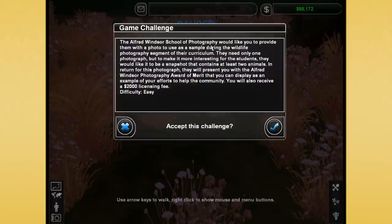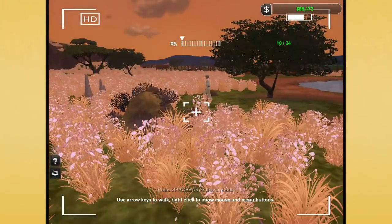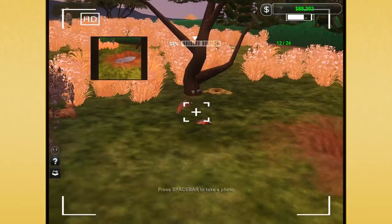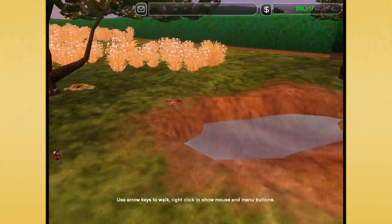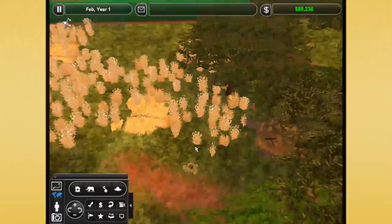What's this? The school of photography would like you to provide them with a photo to use as a sample during the wildlife photography segment of the curriculum. They need only one photograph, but to make it more interesting for the students, they would like it to be a snapshot that contains at least two animals. We can hopefully do this for sure, because there are like two bee eaters right next to us. So let's actually take a picture of the bee eaters and hopefully that will suit them quite well. Where oh where have all my bee eaters gone off to? Let's look around. Unfortunately, I don't think any of those counted. That's okay, we'll figure it out. But I am pretty happy with this — we have an egg right there. Let's see how the egg is doing and do a little bit of research on that egg.